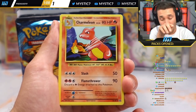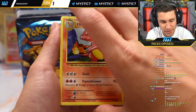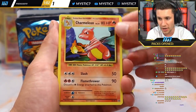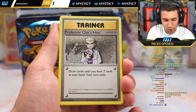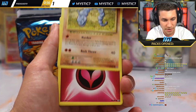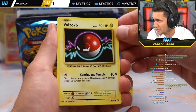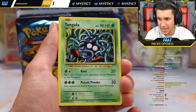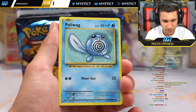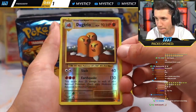A Charmeleon — very nice. This is a hits-only break, but because it's XY Evolutions, all these cool hits I'll throw in the pack. Charmeleon, Professor Oak's Hint, Onyx, energy, little Voltorb action. These are base hit reprints. Tangela — gorgeous. A Poliwag, Reverse Holo. And I was right — there's a Blastoise in this pack!